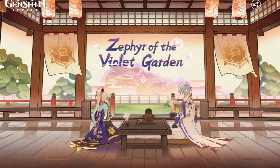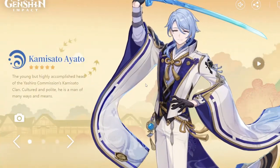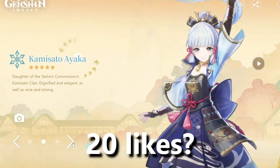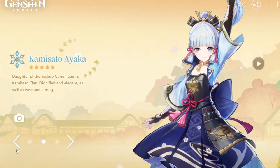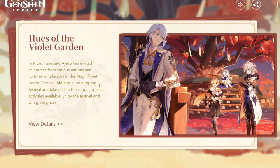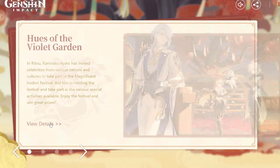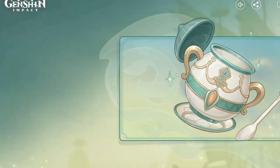Here it is — the Zephyr of the Violet Garden. This is the new preview for the Genshin 2.6 update. We have Kamisato Ayato right here, which is pretty exciting. I'm definitely going to be summoning on him, and I think I'm going to be summoning on Ayaka on my main account as well. We've got a new weapon and some new events — I think this is the festival event. Now show me the artifact set!